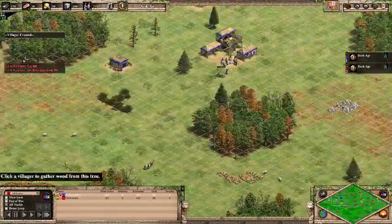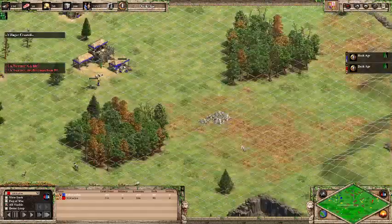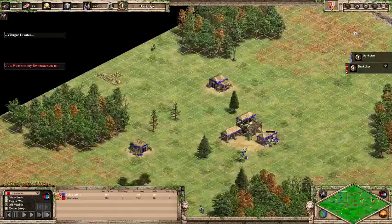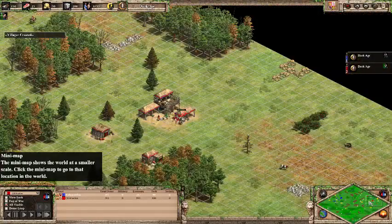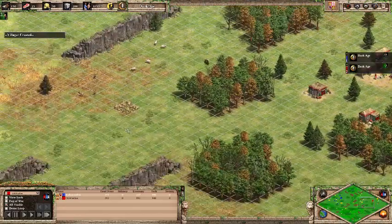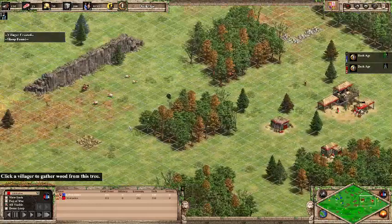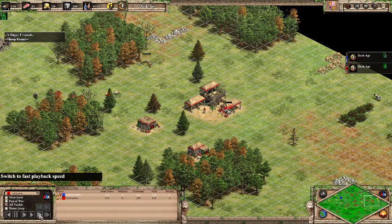His wood isn't too bad either, but his gold is pretty far forward — it's a little awkward for him. Stone is forward as well. Berries are off to the side. Pretty standard start. I figure I'll need to go on stone pretty early since I will be needing a castle.